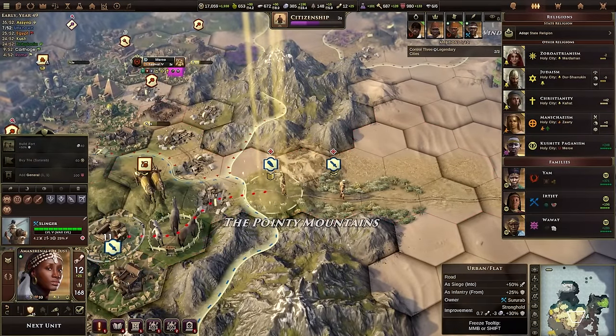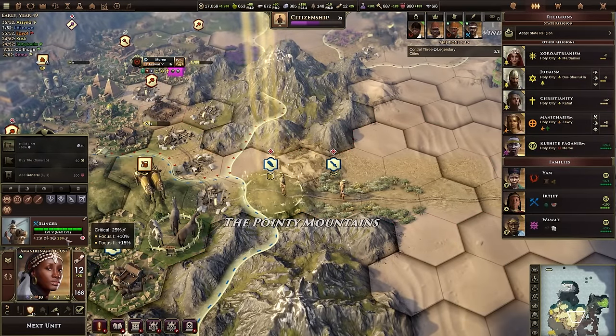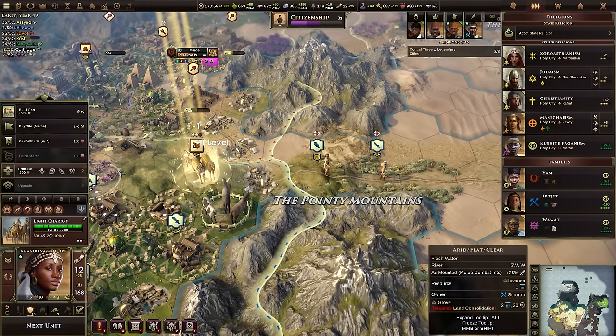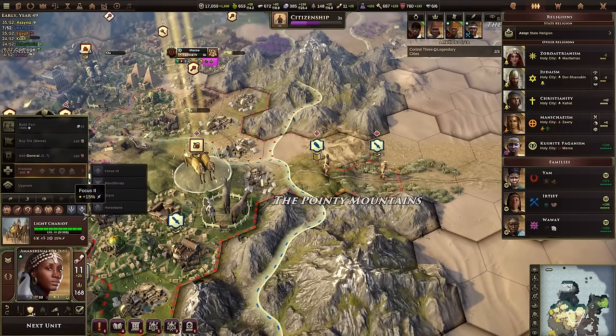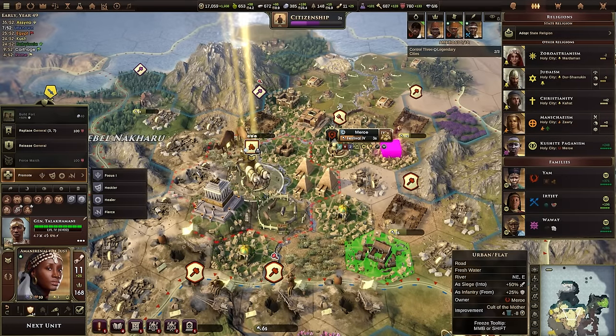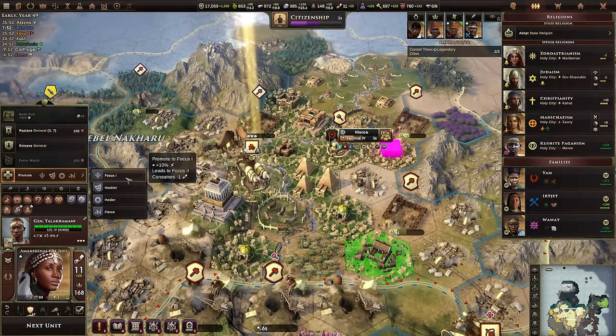We have fully leveled this slinger. It now has a 25% chance to crit, plus one range, and it ignores the distance modifier, so it's an extremely good support unit. I wouldn't mind getting Focus 3 on this chariot because that would give me a 45% chance to crit on the light chariot — owing to the fact that this is a special unit, I do like to rely on the crit chance quite a bit.